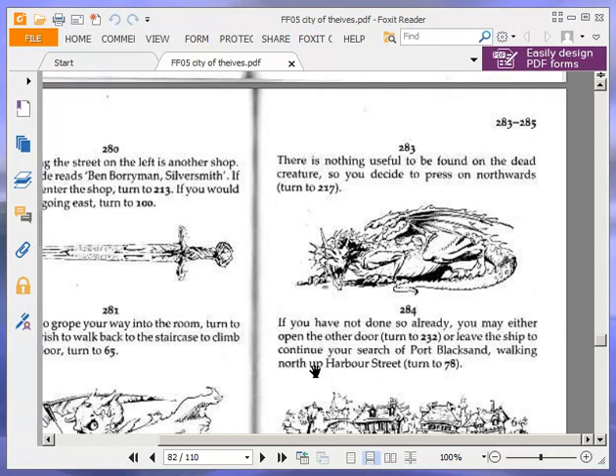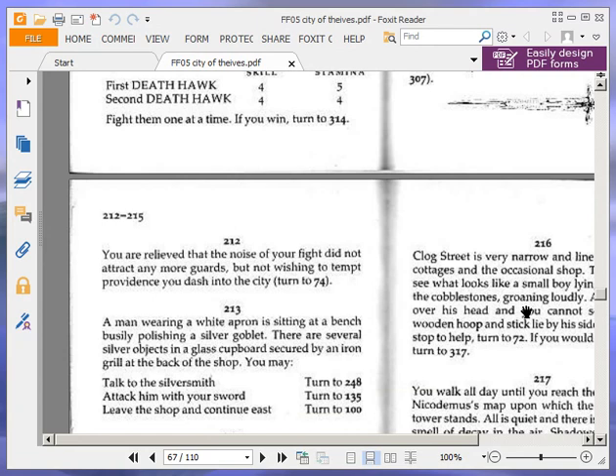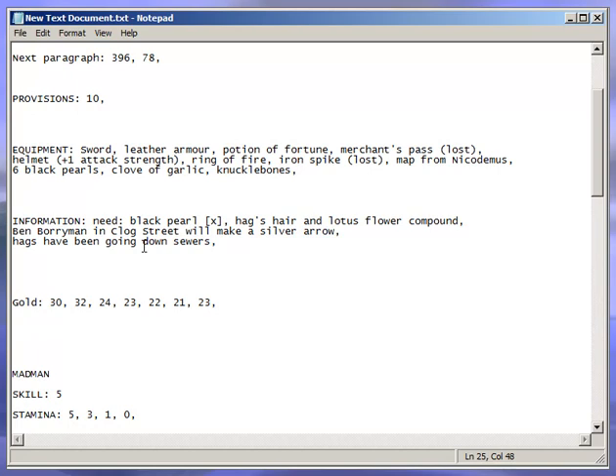Further along the street on the left is another shop. A sign outside reads Ben Boryman, Silversmith. If you wish to enter the shop, turn to 213. If you'd rather keep going east, turn to 100. We're going to enter because this is the man we need, so 213. I wrote down that I need Ben Boryman in Clog Street to make me a silver arrow.